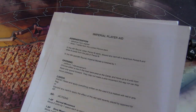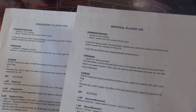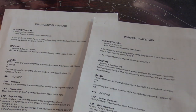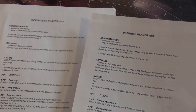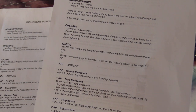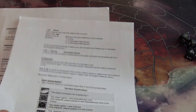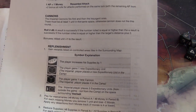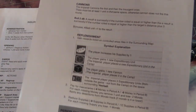Even in its preview phase, the game comes with what I'm sure will be mounted cards. You get an Insurgent player aid and an Imperial player aid, walking you through all the different actions — covers rounds, administration, symbol explanations. Everything is very easy and straightforward.